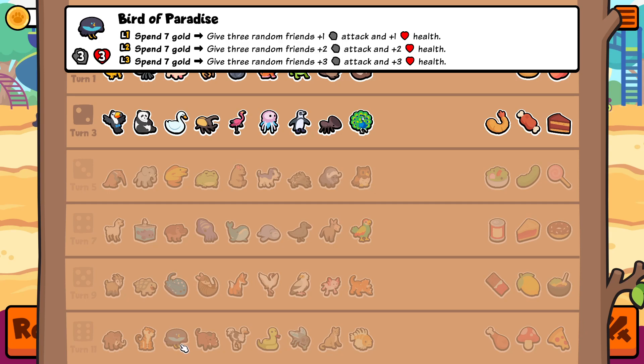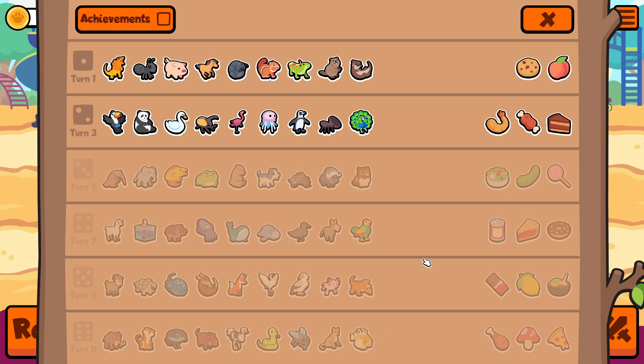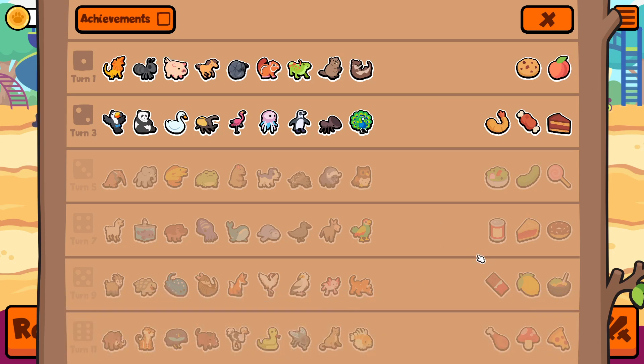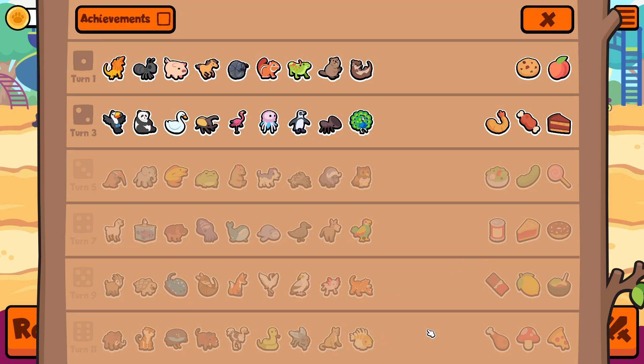Bird of paradise is another pet I'm really angry about — they overnerfed it and should unnerf it a little bit. It's like tier four, maybe tier three pet now. There is a warthog and lionfish, but the only way to really upgrade the tag is right shrimp and Hercules beetle. So they're great, but not like that great. Of course, you can do tiger behind them.